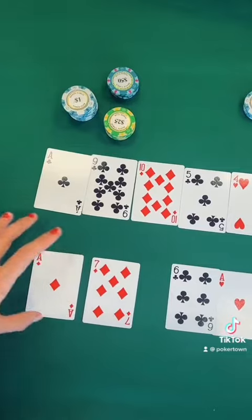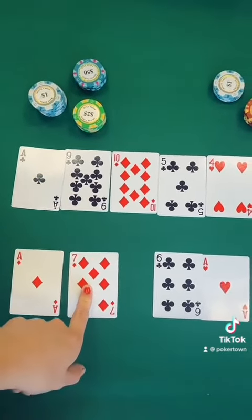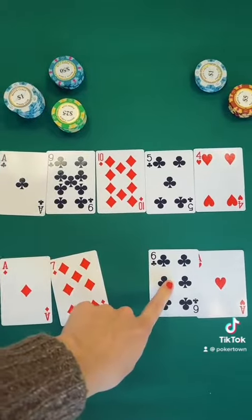In this situation, player A wins because they have the seven kicker, which beats the six as the kicker.